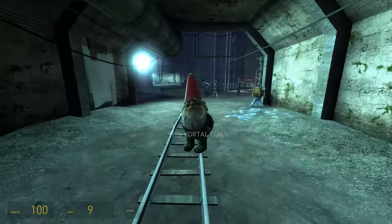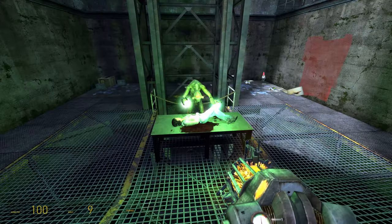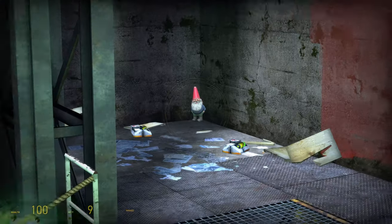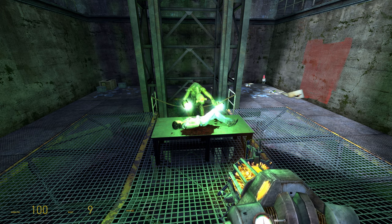Eventually you'll get to Vortalcoil where you'll have to defend a vortigaunt as antlion waves come down tunnels. Here you'll want to set the gnome in the back corner behind the vortigaunt for safekeeping. You'll actually be leaving him there for a while as you grind out these antlion waves and then move on to the next area. Don't worry about taking your gnome bud with you — his job is to guard Alyx Vance and you'll return for him later on.